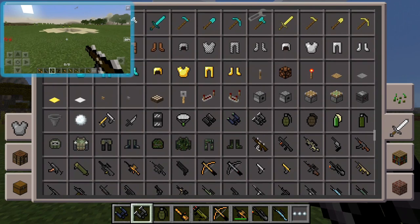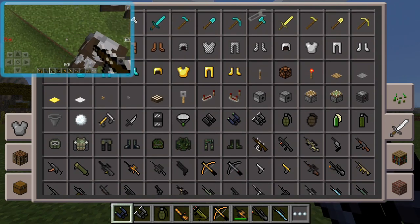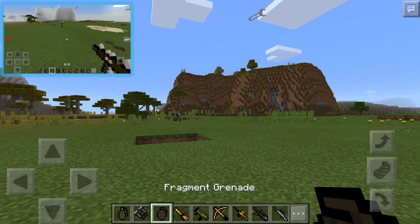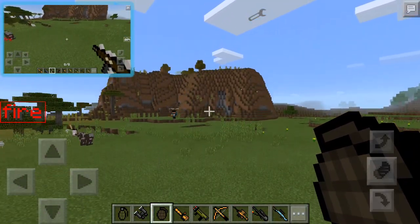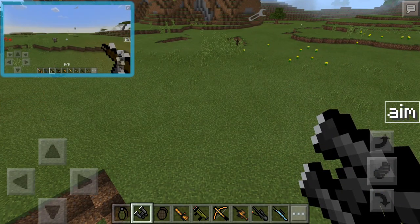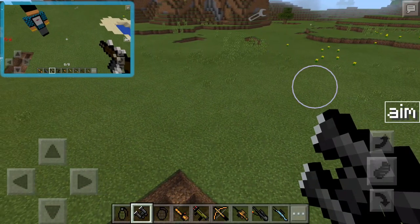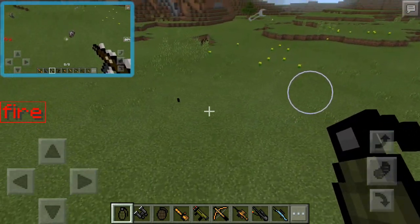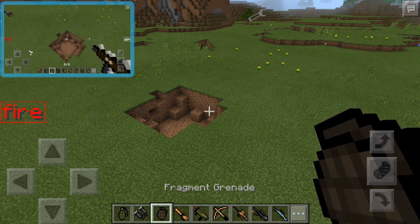You can use the zoom binoculars to spy on a mob or a friend and see what they're doing — maybe finding a secret stash of diamonds. Next are the grenades. The fragment grenade is like a regular grenade, and if you throw it and wait for it, it explodes, which is pretty epic.